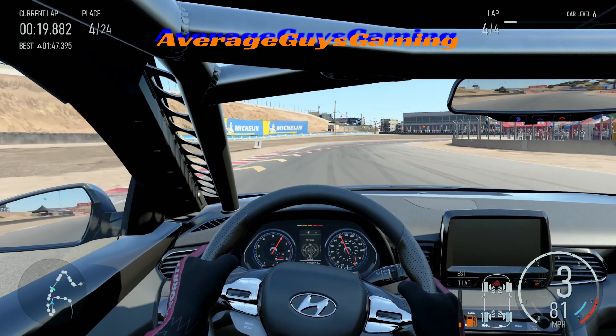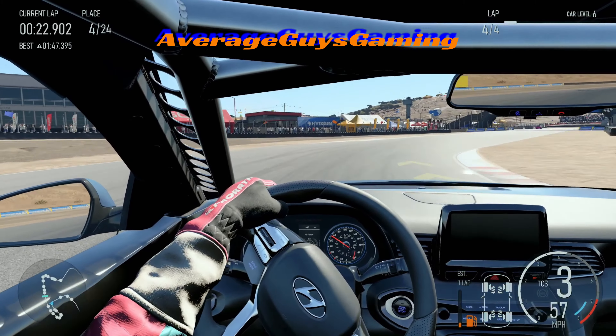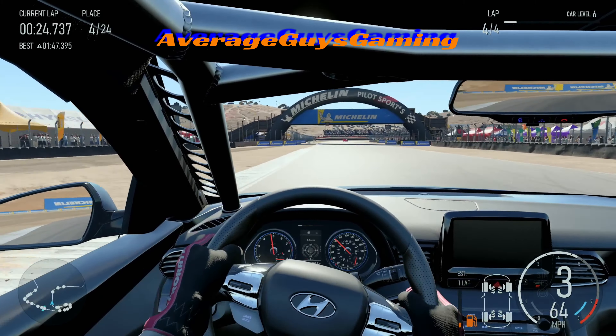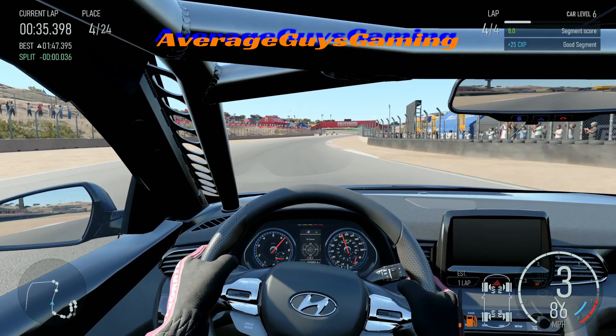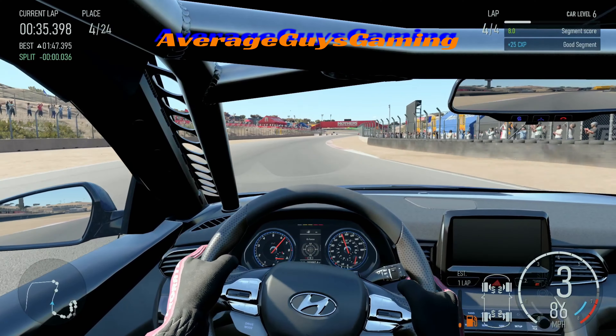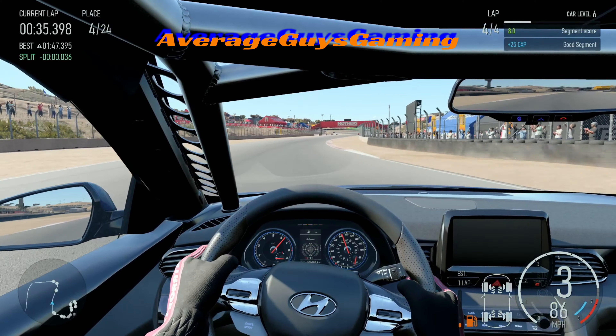Might need to bump ourselves up a little bit in the starting grid — maybe start 20th instead of 24th. But we've only got one upgrade on this car, an air box. As we get tire compounds and other things we'll get faster. Top for this is B class 600 and we're at about 511 with the air box — it didn't start very high, it was like 489.